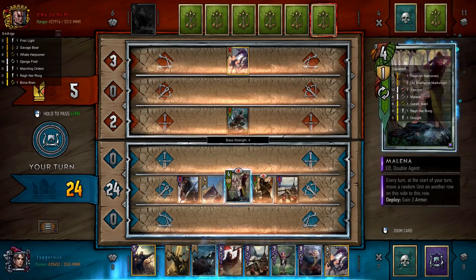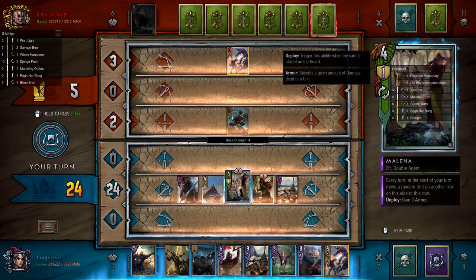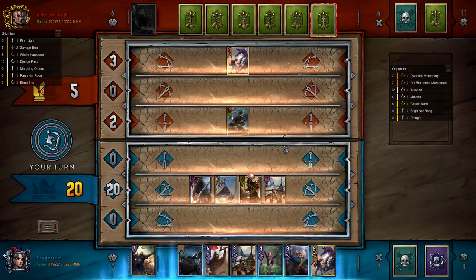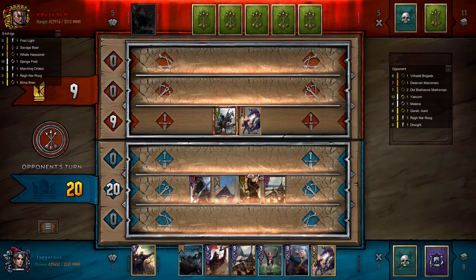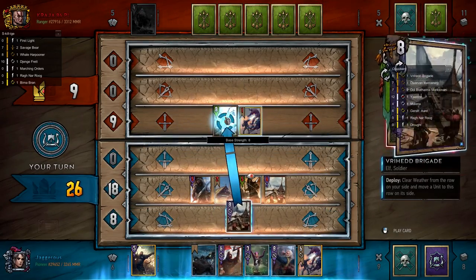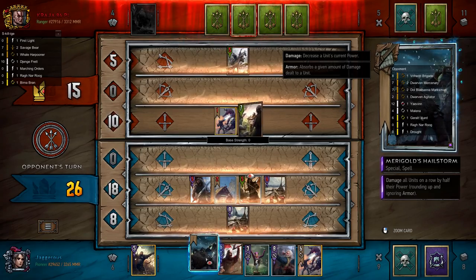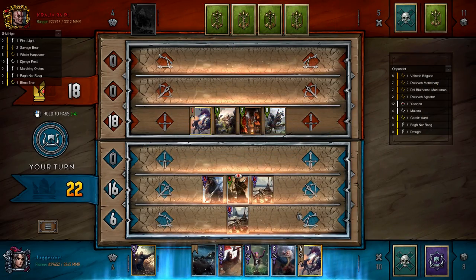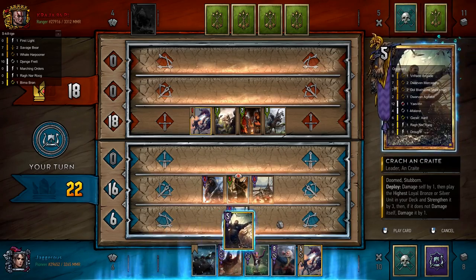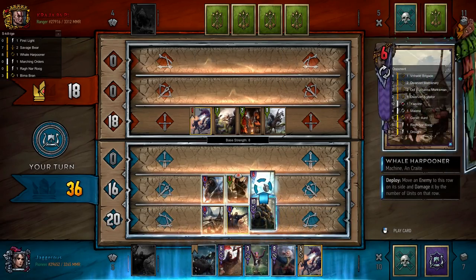Every turn at the start of your turn, move a random unit on another row on this side to this row and gain three armor. So he's trying to stack my rows. He wants to Marigolds me. In which case we don't want to stack rows — so potentially we could kill this. He's cleared weather from one row; I guess he'll start stacking the front row. So we'll pull this to the back row and make sure we still get our weather tick. If he stacks the front row, we have Marigolds, which is kind of fine as well. He's trying to keep his units out of the weather and out of the tick.